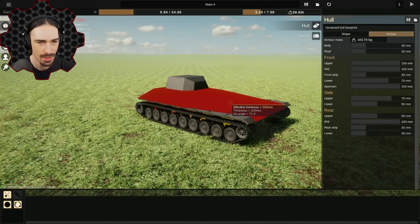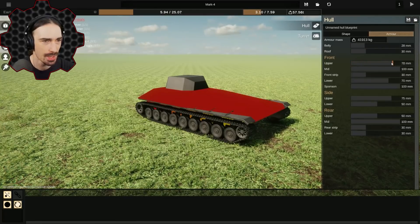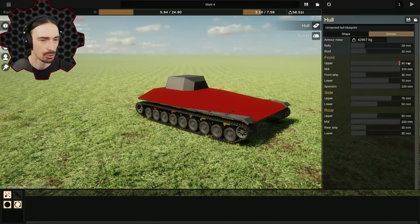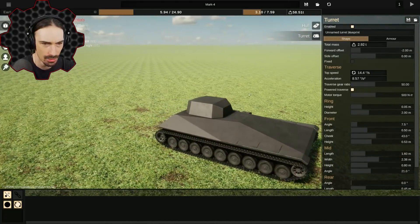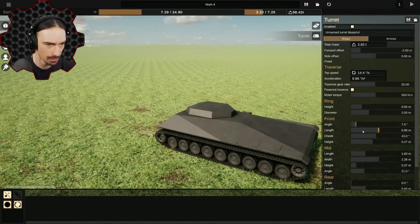Effective thickness 328 millimeters, thickness 100, hit angle 70. Is red good or bad? I think red is good because as I take this down to less and less thickness it goes green. So I'm assuming red is just good. I'm going to keep it the way it is. Let's go to the turret.